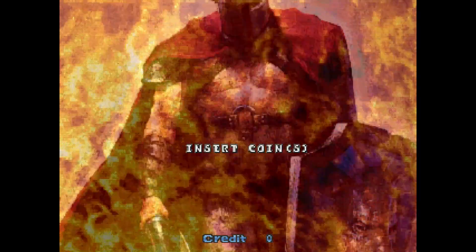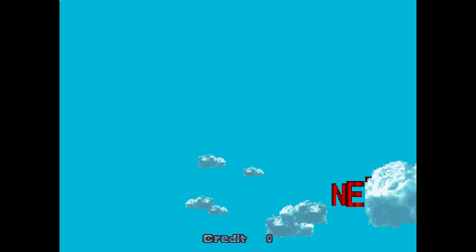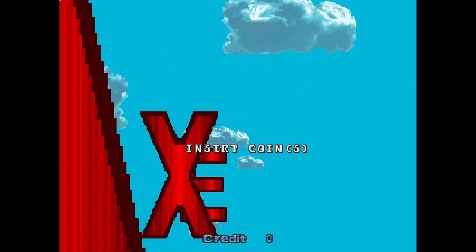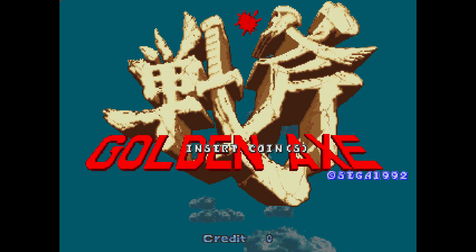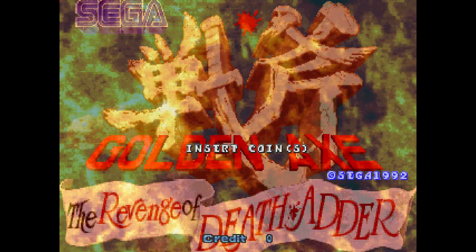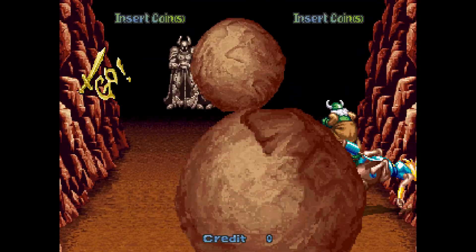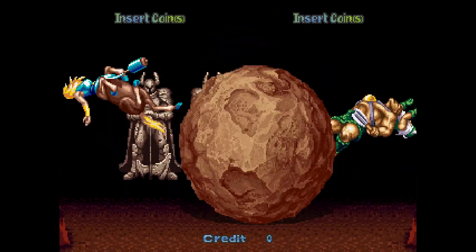It was released in late 1992 and was developed on the Sega System 32 hardware. AM1's aim was to take everything you knew about the first arcade game and crank it up — better graphics, more animation, more players, more choice, more enemies, and more of everything else you could ask for. They would mainly succeed in this quest, and in this episode we are going to dig a little deeper and go over all the things that made this game a must-play arcade classic. I hope you guys enjoy Arcade Spotlight: Golden Axe The Revenge of Death Adder.